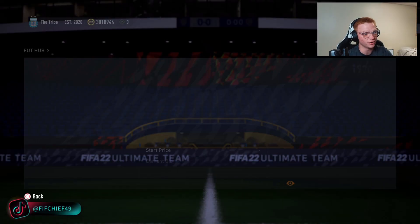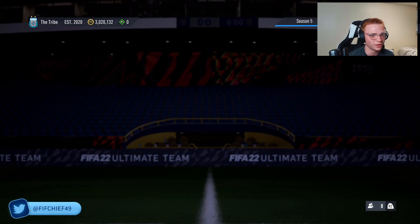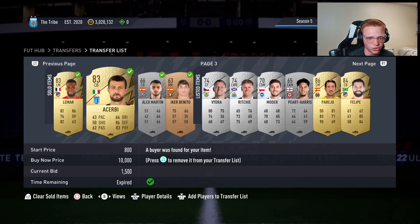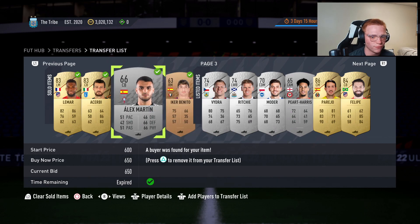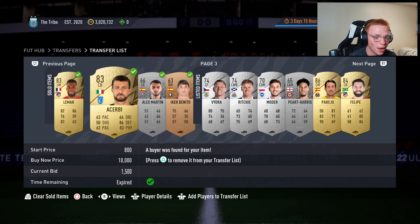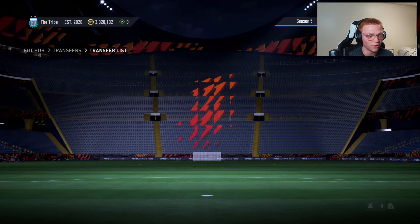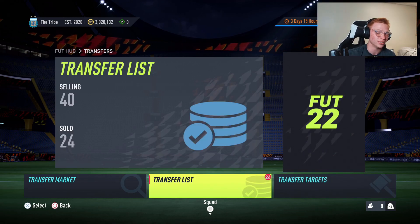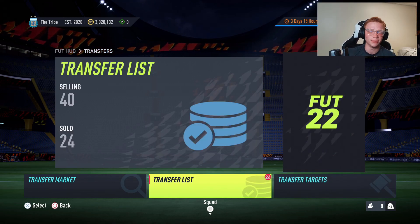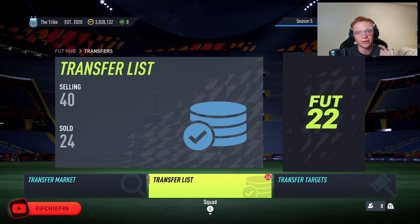You can see these are already starting to sell — one for 650, the bronze already went for 600 so I should have listed it a bit higher, but these cards are selling very nicely. Easy to do, just mass bid and snipe these cards. That's gonna be it for this video — if you enjoyed it make sure to like, comment, and subscribe, and I'll catch you in the next one.